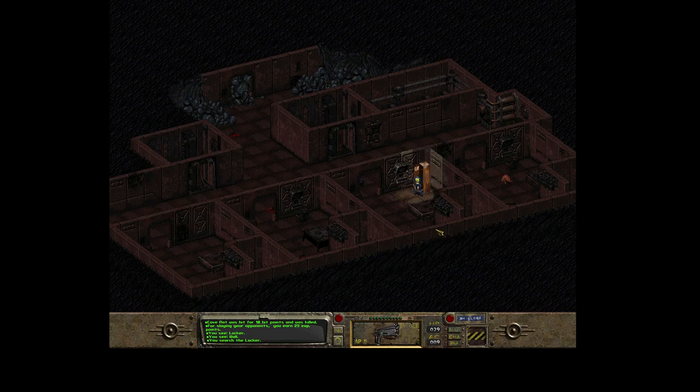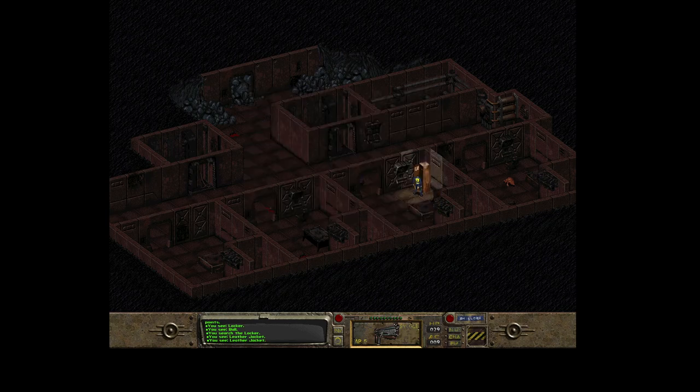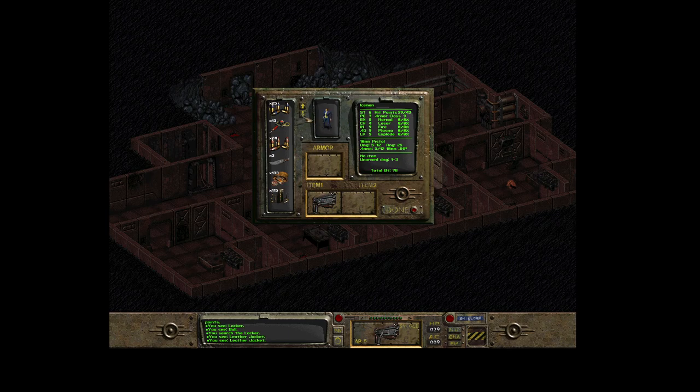What's here? Another rope and a leather jacket! That is great - that's the first armor you can use on yourself. Let me quickly put it on. Currently my armor class is 9; when I put this jacket on it's 17. There is some protection from normal weapons like bullets, laser weapons, and fire weapons.